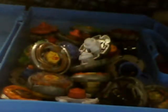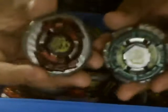First I'm going to show you a combination. For this combination you're going to need Counter Leone and Rock Scorpio. What you do is take apart Counter Leone — you take Counter Leone except for the spin track, the Energy Ring, and the fusion wheel.